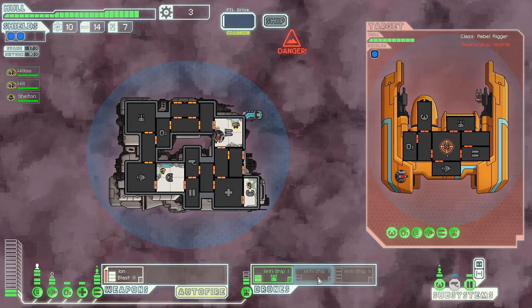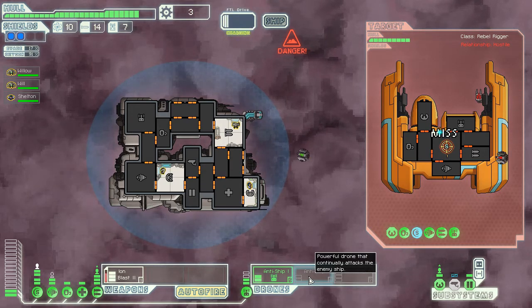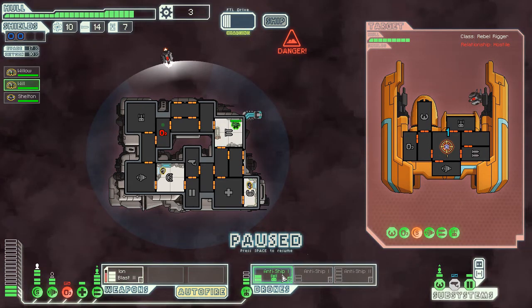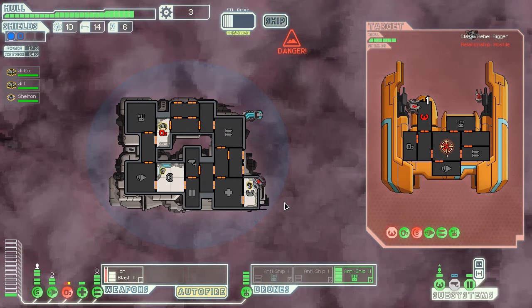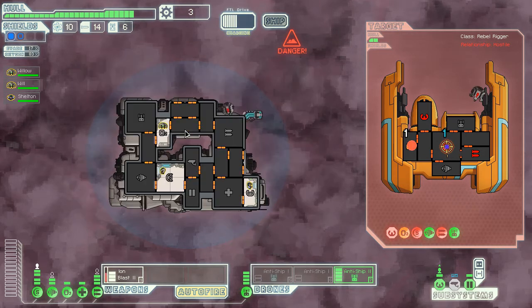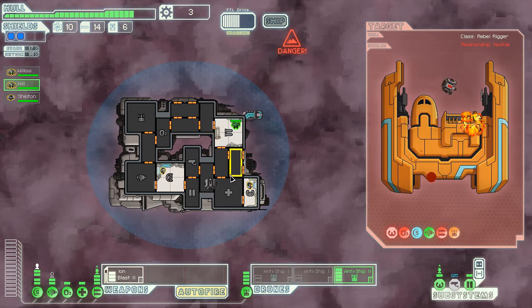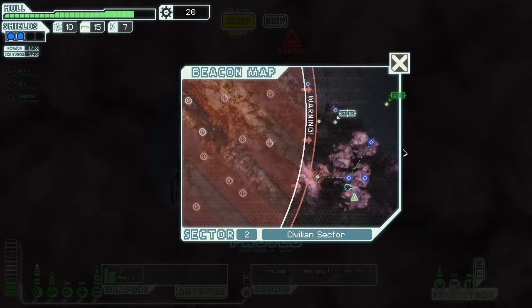I didn't want to activate that one. Oh well, we'll see how it goes. Just activate the bigger one. I might go sell those drones — we don't really need them. I don't want missiles. Got my drone parts! Definitely needed. Alright, time to exit.